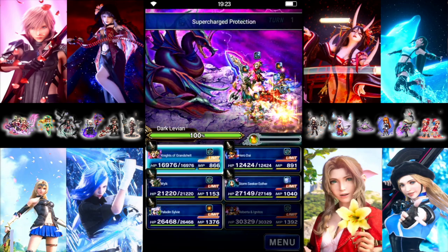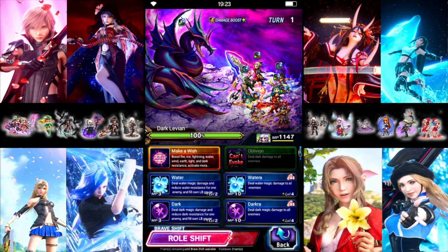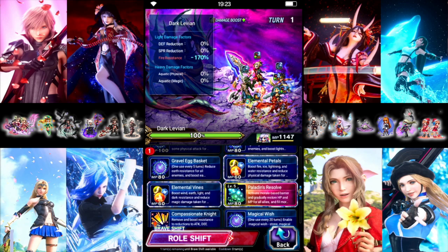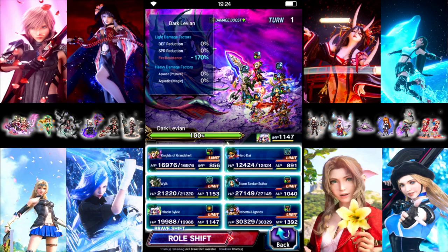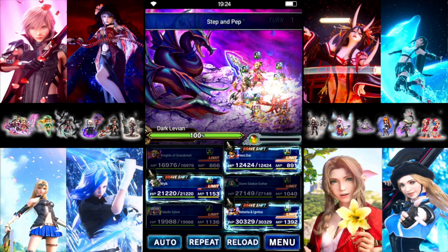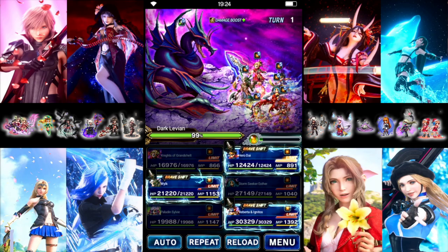Turn 1: Knights — we're going to protect self and reflect that to the boss. Sylvie could have started in base. Alright, Paladin's Defense. We're going to Elemental Vines for the light and dark resist buff, and then Compassionate Knight. Ester turn one is just going to auto attack in the shift to fill the limit a little bit more. Everybody else is pretty much auto attacking.